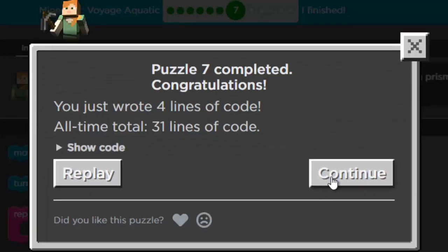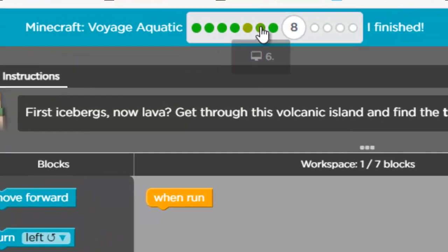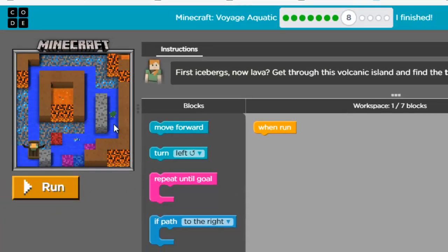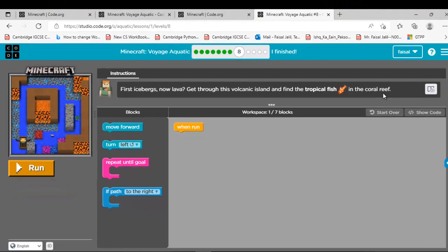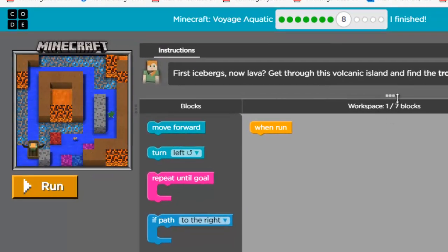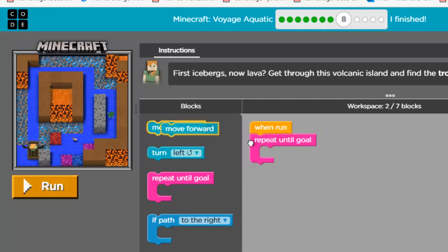Now let's move to the next level. All the green levels are ones I've completed. At the end of all levels you will get a certificate. The next level: get to this volcanic island and find the tropical fish in the coral reef. This time we can use only seven blocks — it's straightforward, so I'll use a repeat block: repeat until goal, move forward.